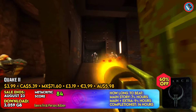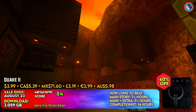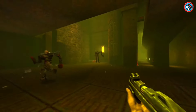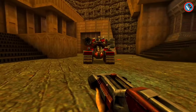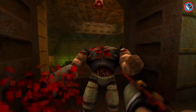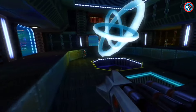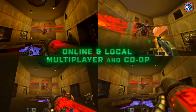Quake 2 is a critically regarded first-person shooter that transports players on an exciting trip through a science fiction story. The expanded edition features a future battlefield in which mankind fights a hostile extraterrestrial race. To preserve mankind, players must penetrate guarded military installations and demolish the enemy's war machines. Quake 2 also contains the original mission expansions, The Reckoning and Ground Zero, which introduce new narrative levels and deathmatch maps. The game also includes multiplayer features such as online and local co-op.